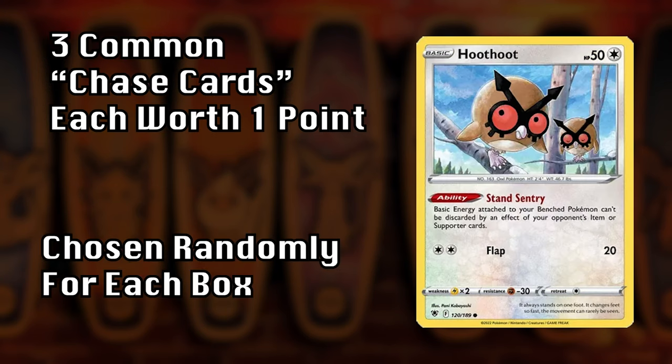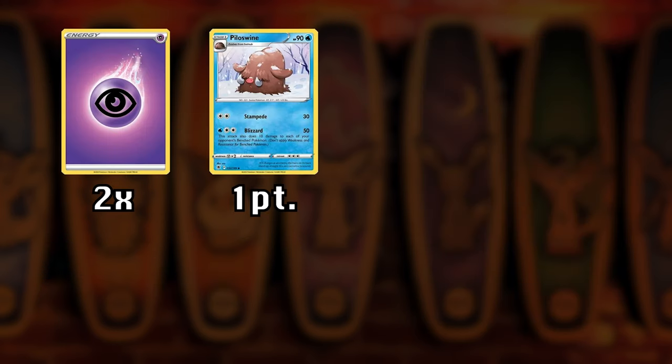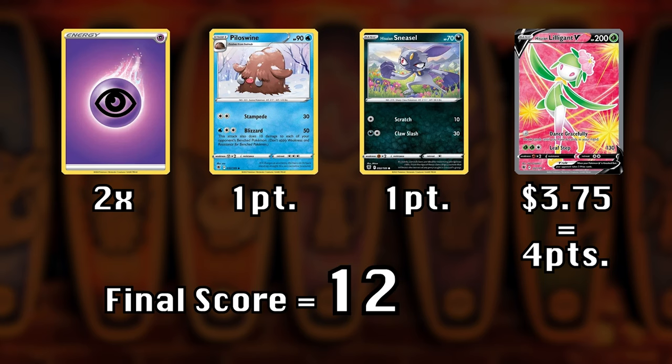There are also three randomly chosen common chase cards that are worth one additional point each. So if your energy card matches the type advantage, you pull two randomly chosen common chase cards, and your rare card is worth $3.75 — that will be rounded up to four. Plus two points for the common chase cards gives you six points, times two for the energy, and your final score is 12.